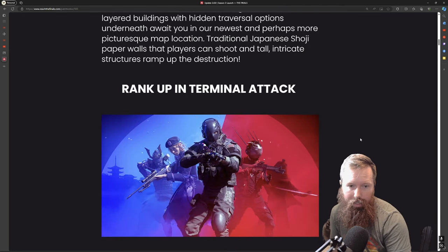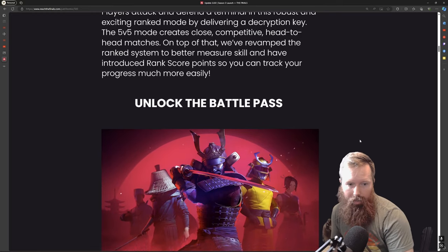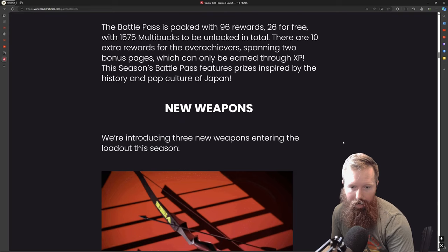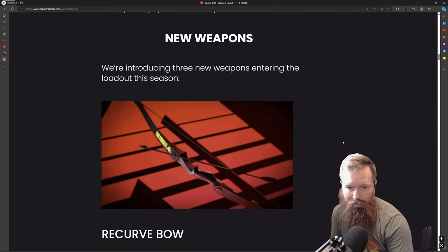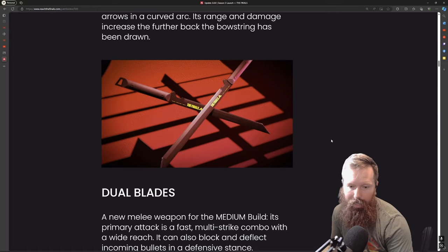They did some terminal attack stuff with the 3.0 update. They have the new battle pass with some sweet skins. They've also added some new weapons and gadgets — the light has a bow, and the medium has dual blades.